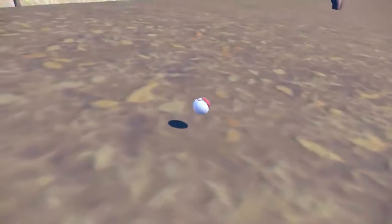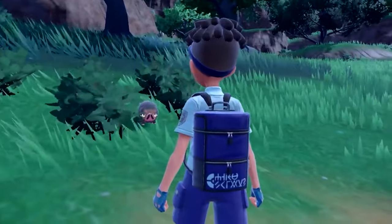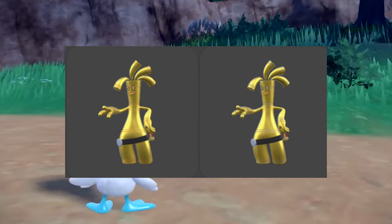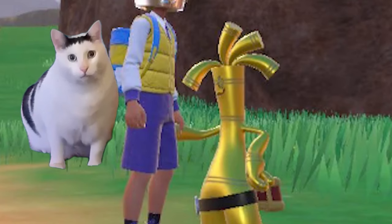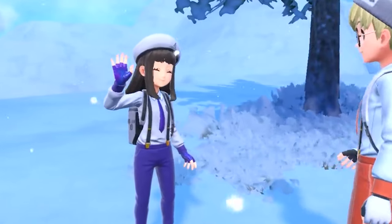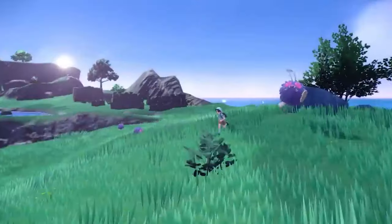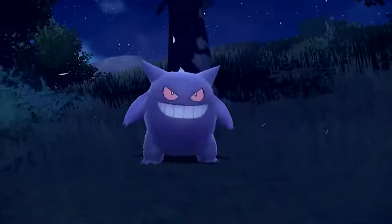Number three is Gholdengo. This Pokémon has a really cool design — I actually really like the gold look — but its shiny form is just a very slightly different shade of gold, and I think the lines across its face change color. Looking at a side-by-side picture of the shiny and regular form, I can't even tell which one is the shiny. Maybe the reason they didn't change the color is because its name literally has 'golden' in it. Either way, still not a good shiny.